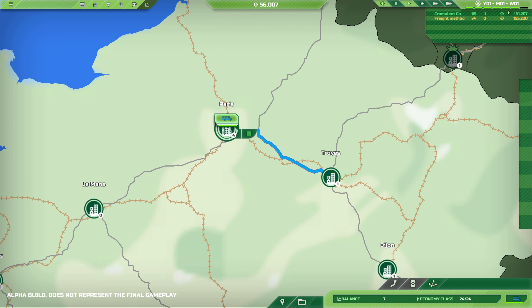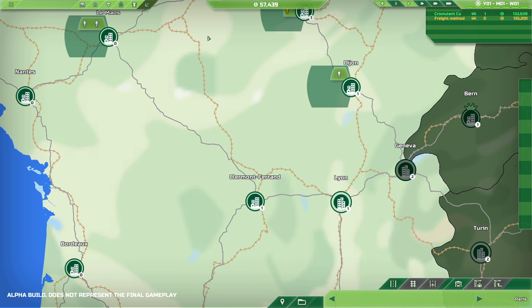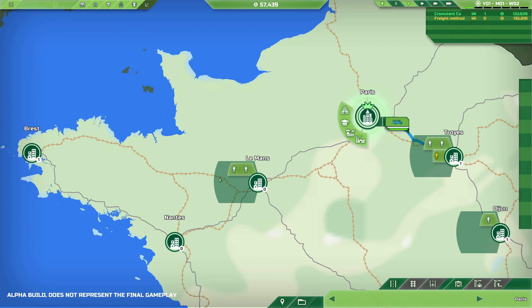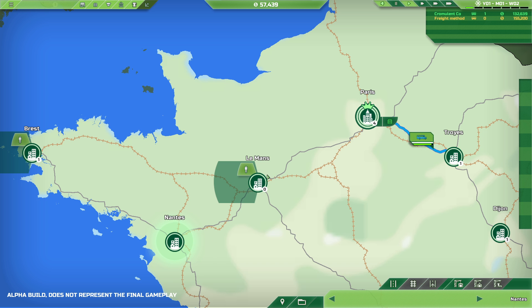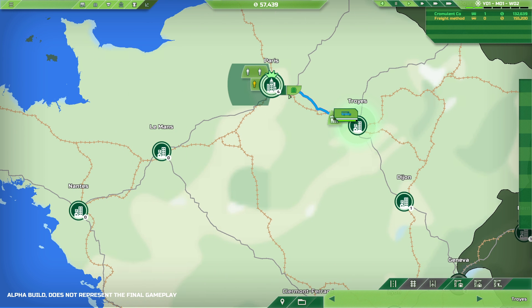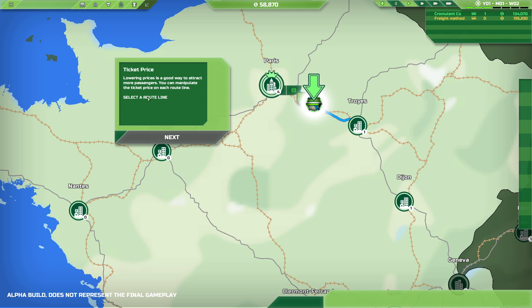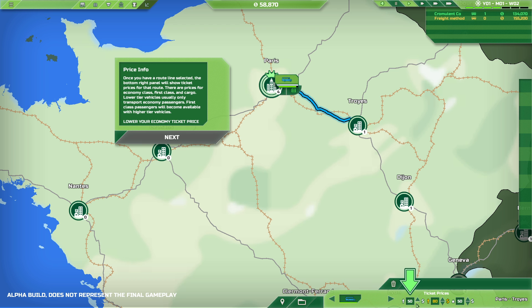In this particular demo, we can only play for a year, so that's what we're up to right now. The next demand would be from Le Mans to Paris — there are two passengers that want to go the other direction. The vehicle stops in a city and the amount of money will appear. Lowering prices is a way to attract more passengers — we don't really need it, but okay.